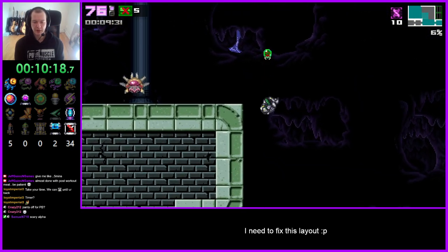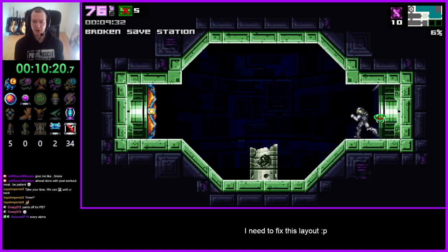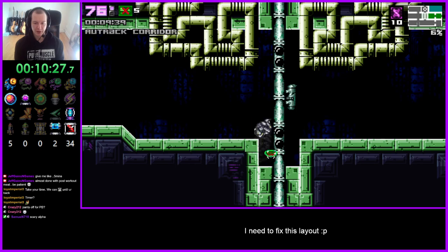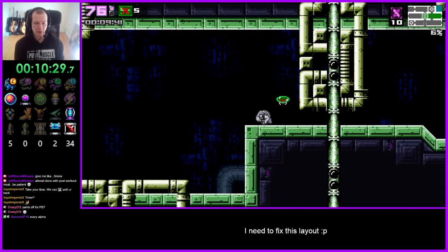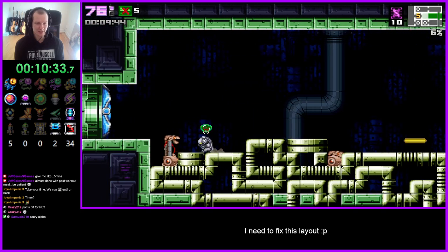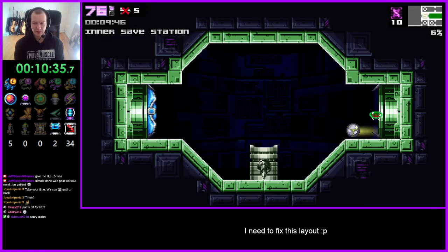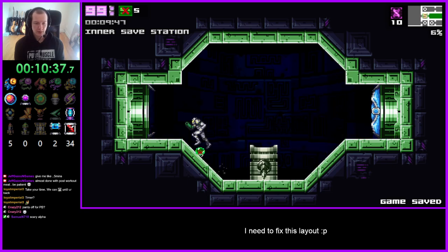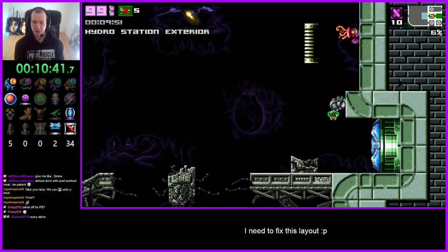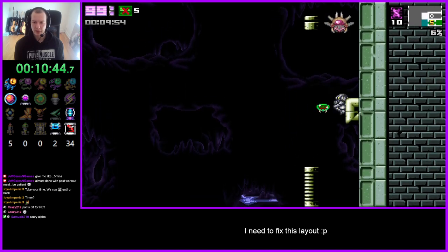Did I start with varia? Oh no — I switched it up. This is not progressive suits, this is split suits because I have split damage reduction. Gravity only gives 20% and the next one gives 80% total, so varia is much more important in terms of just pure damage reduction, which I think is neat.